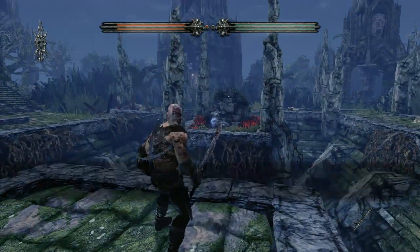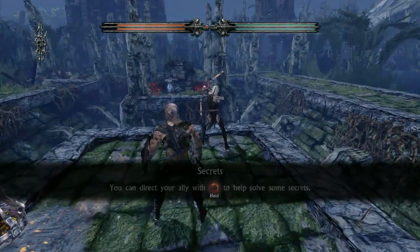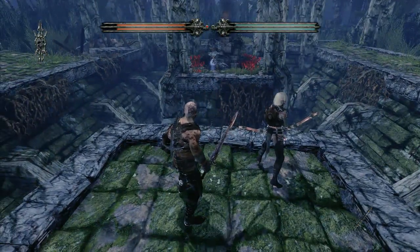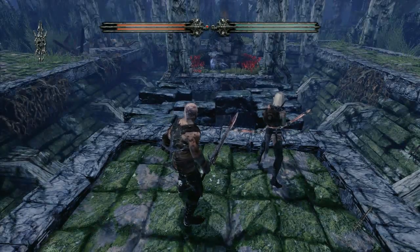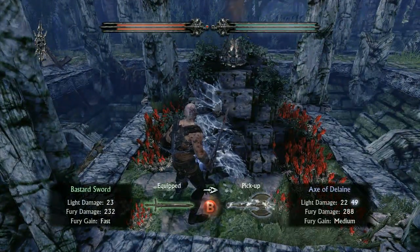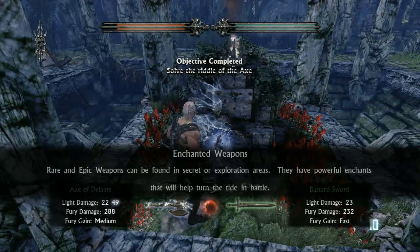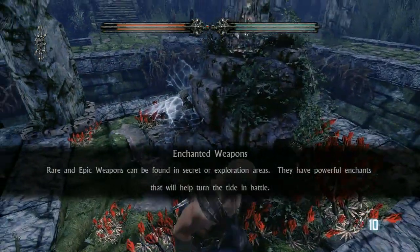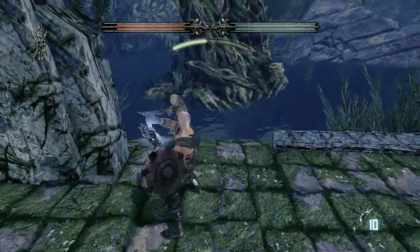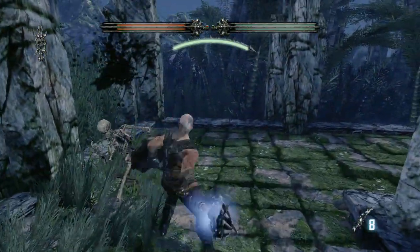Zoom in over here and tell her to light that on fire. She does it in one shot. Then just cross over and get the axe — the Axe of the Lane. It has like 10 charges of ice attack, so it'll just frost people and kill them. But you're just going to be fighting skeletons, and even as a basic axe it's still better than what you had.